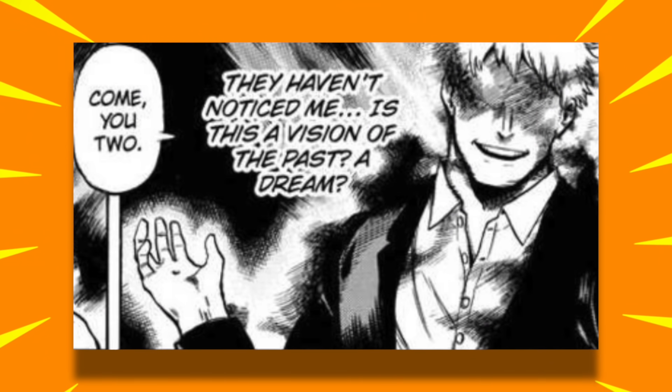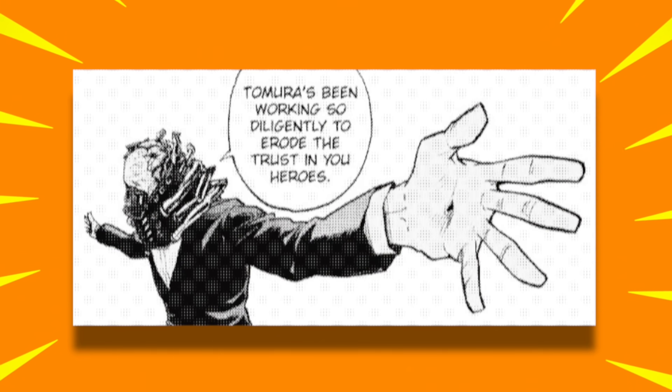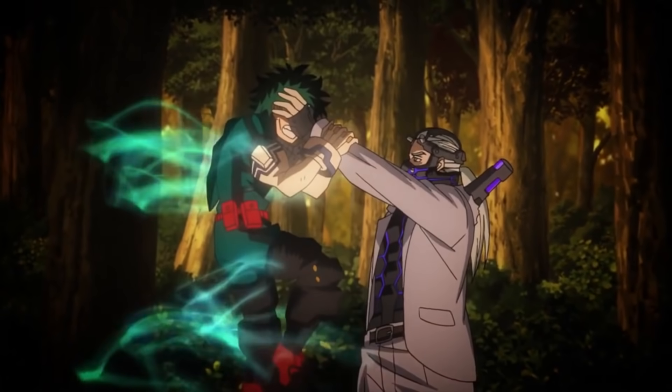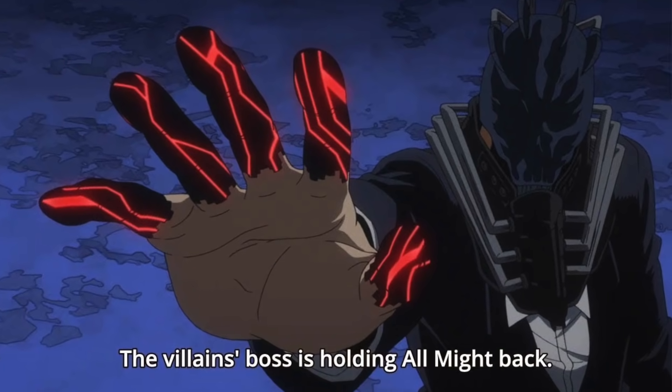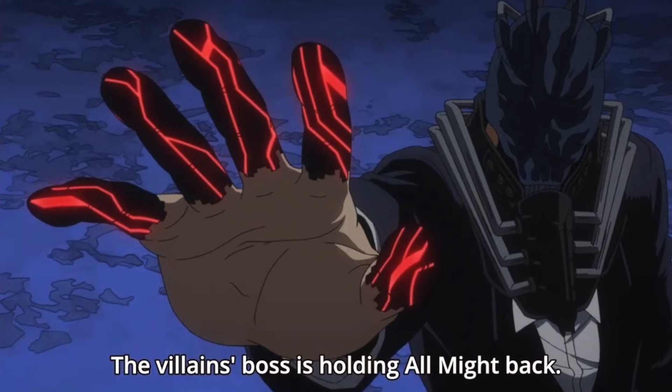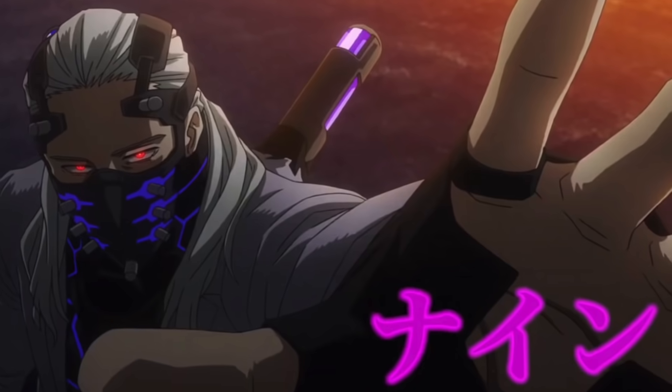As for trivia: if you look at Shigaraki's hands, in the centre is a massive hole. This hole is a side effect of the All For One quirk — as seen in a flashback to All For One's young days, he also had this same hole in his hand, and it appears again during the battle at Kamino over a hundred years later. This might explain why those with All For One can only steal quirks using their hands. Sadly the anime has not done this justice, as All For One during the anime battle has no holes in his hand, and neither did Nine.